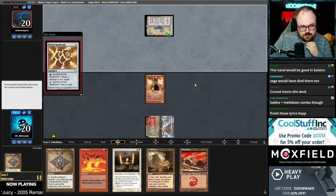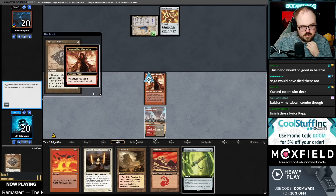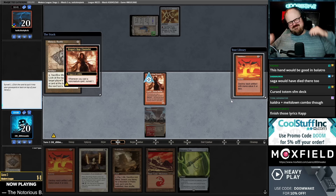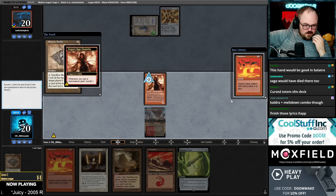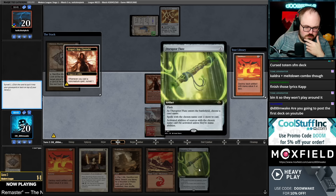I'll take a Wear/Tear. Pirate Spell Bomb — well, that's interesting. It's good. Do I need the second one? It's probably okay to keep the second one. What I want to do this turn is kind of weird — graveyard also gets me closer to delirium. Land, artifact, sorcery — I want to cast Flute this turn I think.